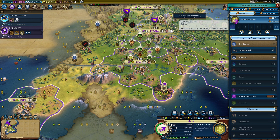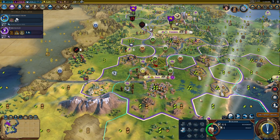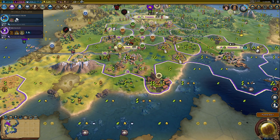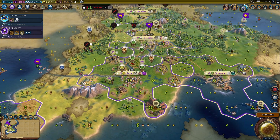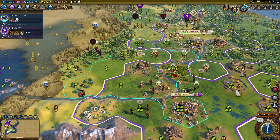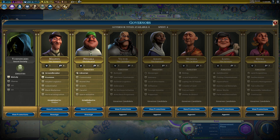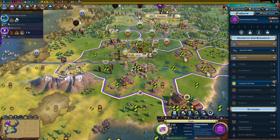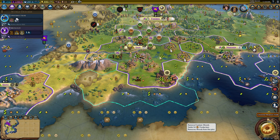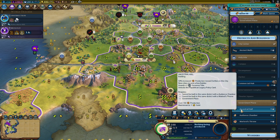Let's get back to getting this government plaza online — that's where we're really at at the moment. We settle. Let's go ahead and chop through that and straight into the Ancestral Hall.